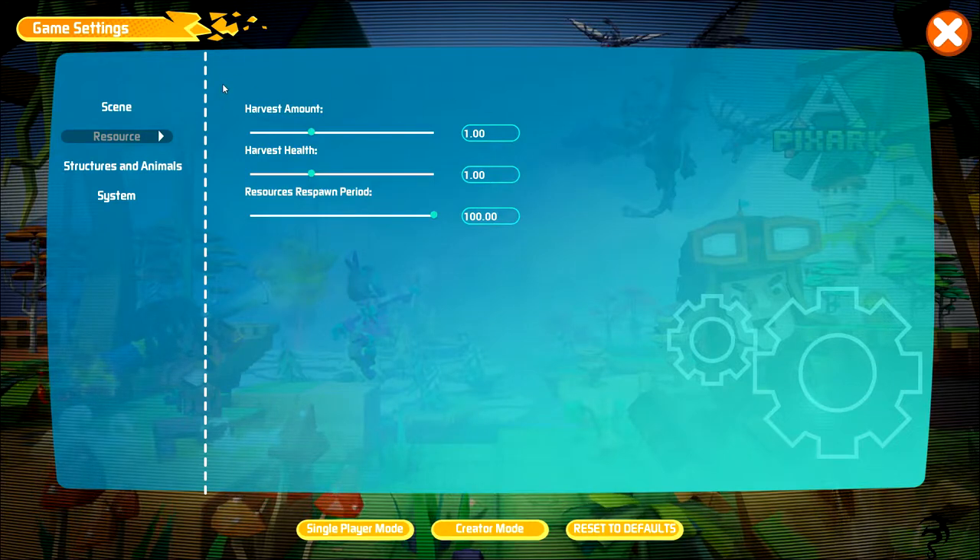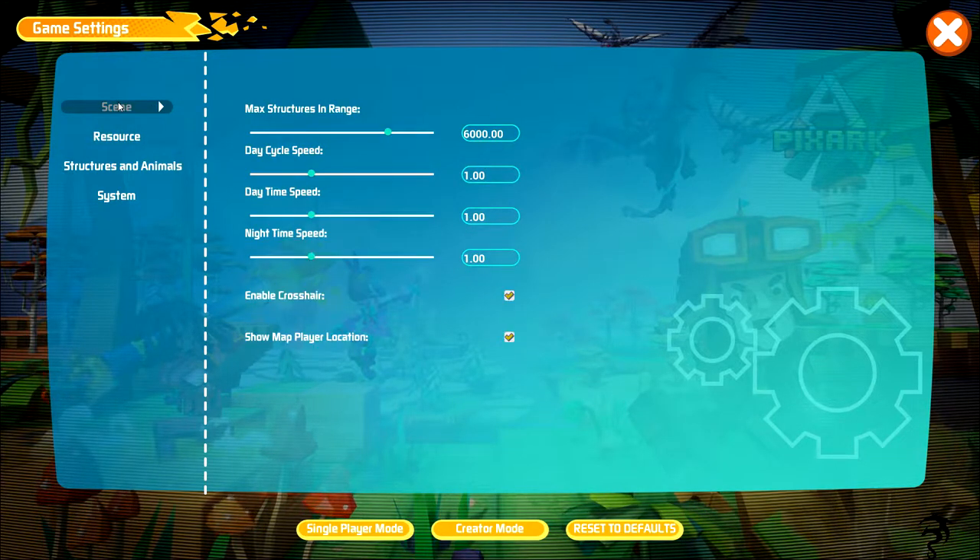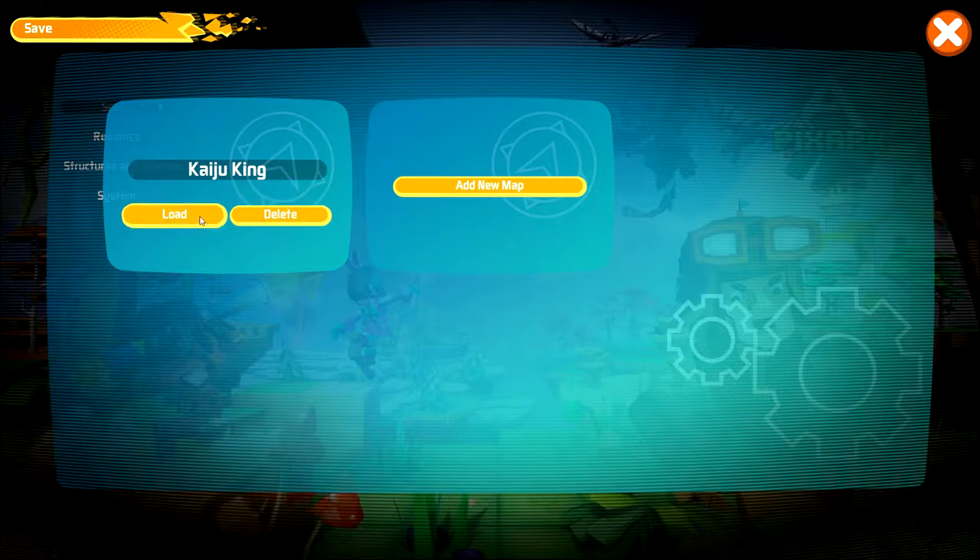I want to point this out because it's something I noticed - it says respawn resource period is 100. If you click these, this changes. I'm going to change that because that seems to be what it's supposed to be and not 100. I also enabled crosshairs, so we should be good to go.